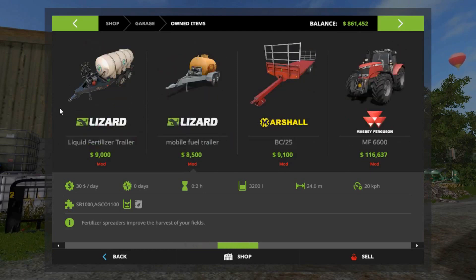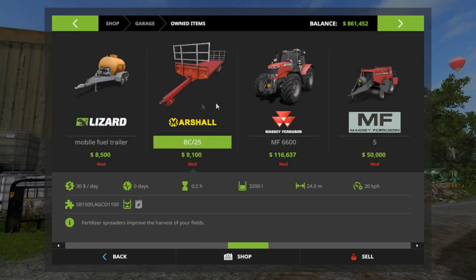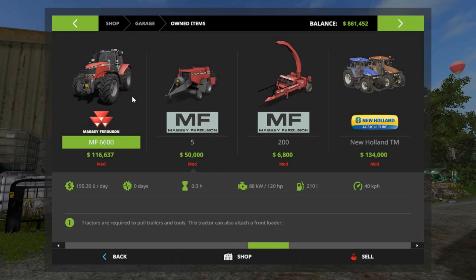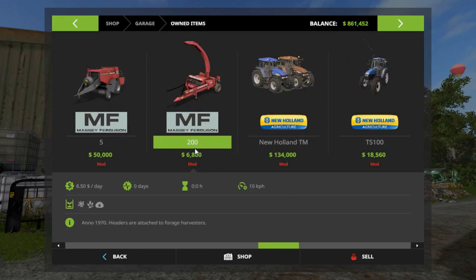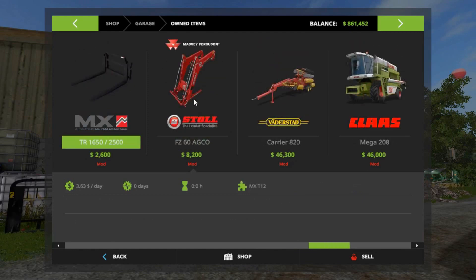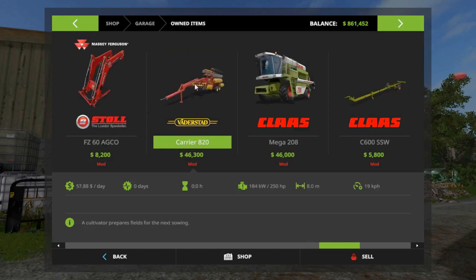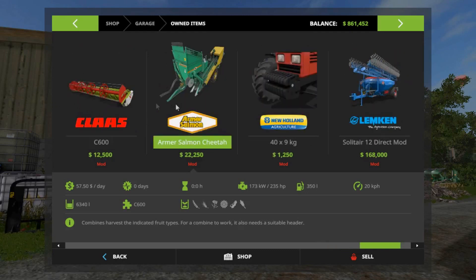A bale fork, a Claverdon mower, a fertiliser trailer, fuel trailer, the BC-25 Marshall 66 series which is 120 horsepower. We've got the Massey Ferguson 5 square baler, a Massey Ferguson 200 forage harvester, New Holland TM-190, New Holland TS-100, a bucket, a set of forks, a front loader which I edited, the New Carrier 820 which is a mod hub, the Claas harvester and header.